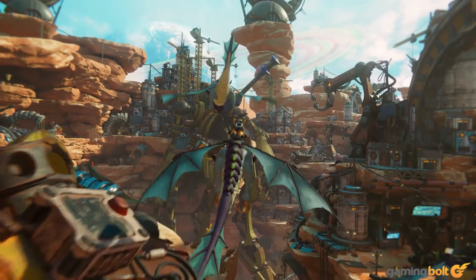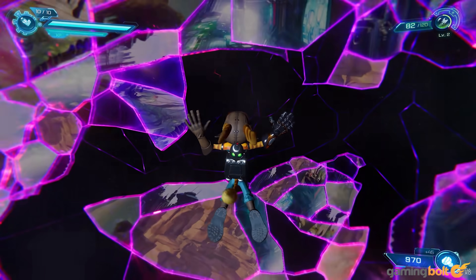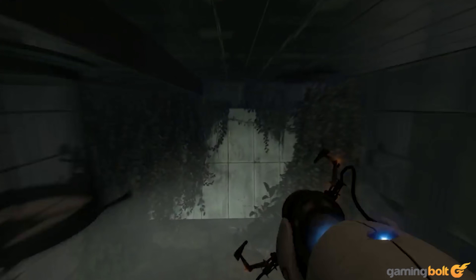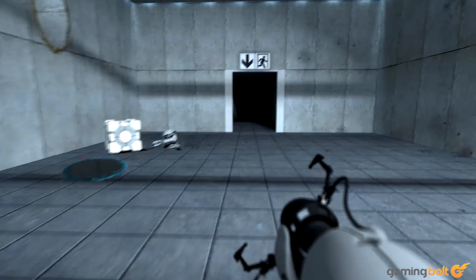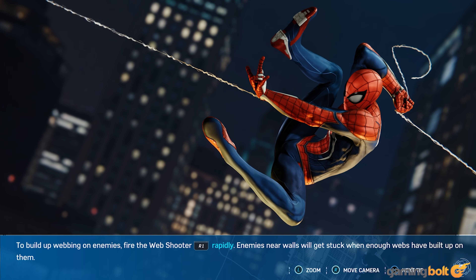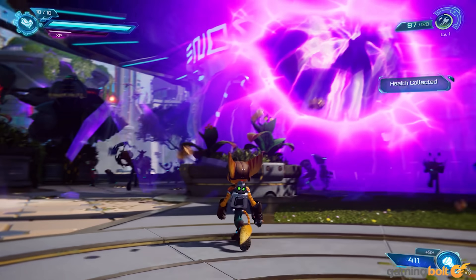Rift Apart — the subtitle to this Ratchet & Clank installment — puts considerable focus on the Rift mechanism, which is in large part possible because of the PlayStation 5's SSD storage. The Rift portals are an immense technical achievement and leverage fast I/O and memory. Some games from past generations also featured portals as a key gameplay element; however, because they were designed for traditional HDD storage, and in some cases for the Xbox 360's minuscule 512MB of RAM, traversing those portals was anything but instant. The need to link asset streaming to hard drive transfer speeds is the reason loading screens between levels exist. With Rift Apart, the I/O is fast enough that entire levels, or sections of them, can be loaded instantly, vastly opening up gameplay possibilities.